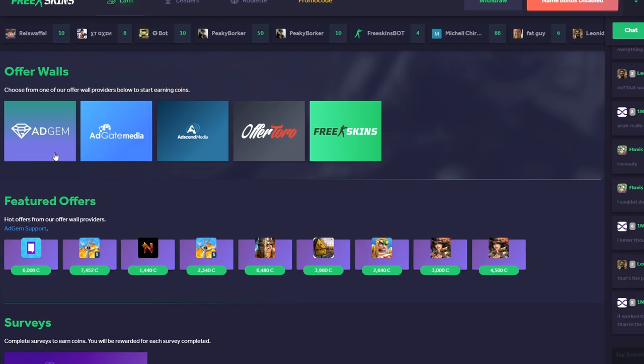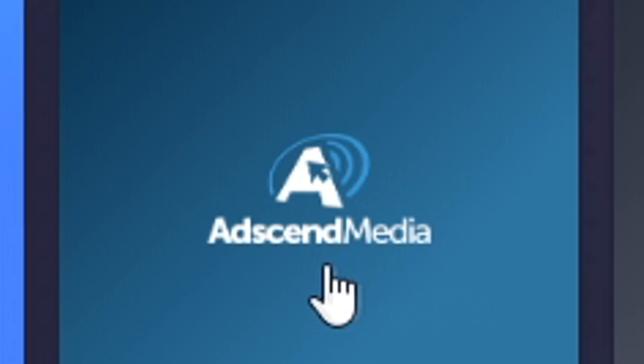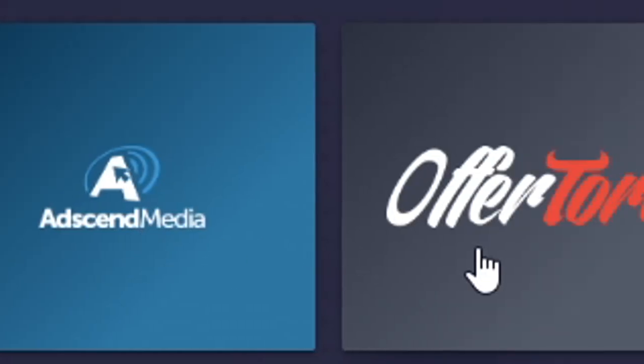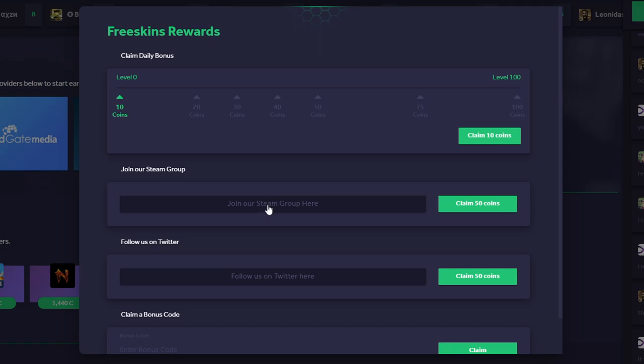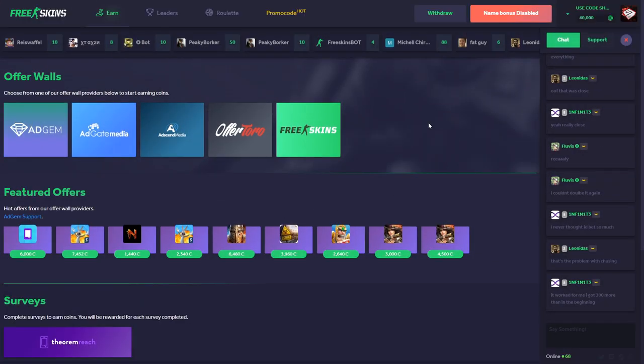You can also try these offer walls — they have AdGem, AdGate Media, AdSense Media, Offer Toro, and Free Skins where you can join groups and get free money. There are no hidden fees at all: if you get 5,000 credits, you get 5,000 credits — that's equivalent to five dollars. There are no fees when withdrawing; they don't take away any money from your withdrawal. You just complete an offer, get 5,000 credits, and immediately withdraw. No fees, nothing.